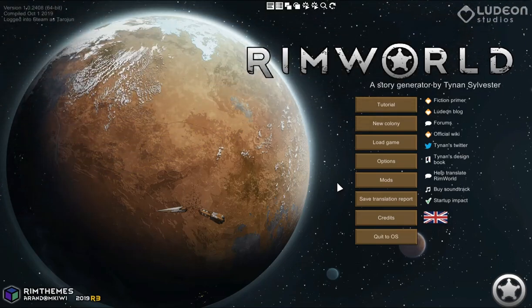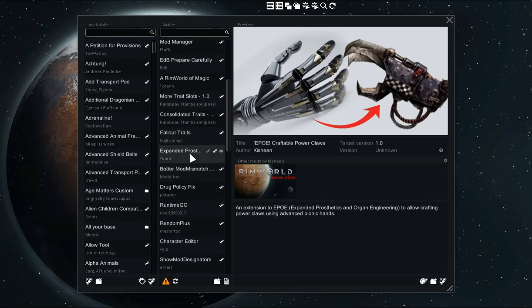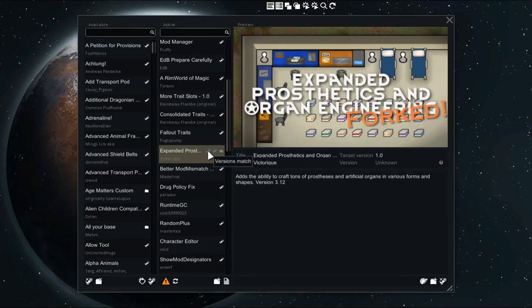If you have the Mod Manager mod, you'll have a different display. Go down to EPOE and you'll notice there are two Steam icons, and you can actually change versions simply like this.